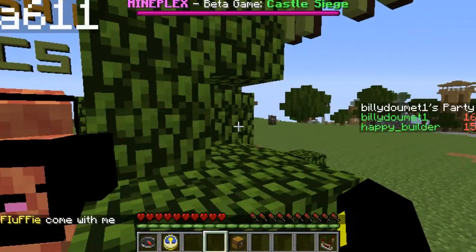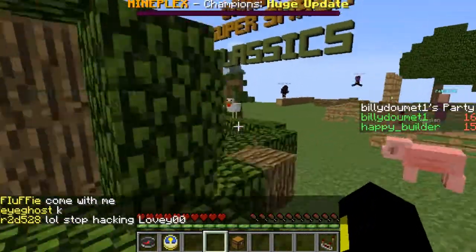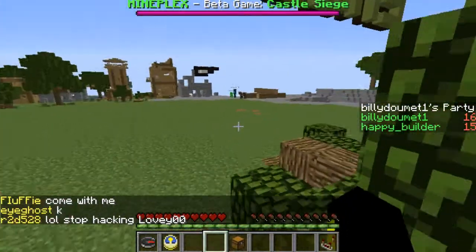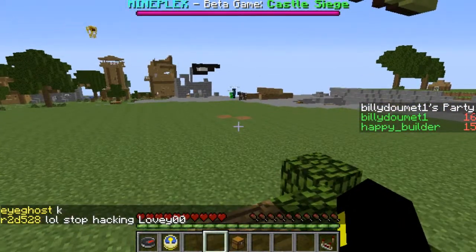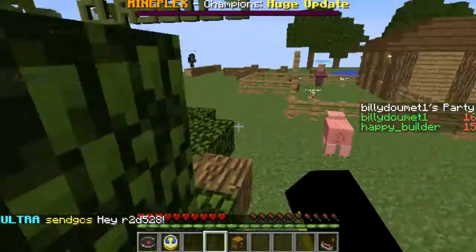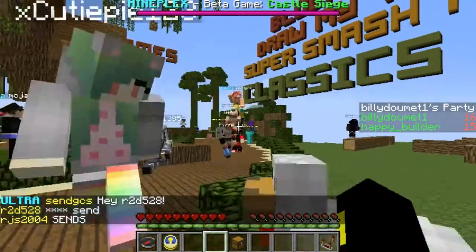we're going to be flying with a little secret that's probably going to be changed and banned once MimePlex sees the video. But basically, it allows you to fly in the hub server. And you're probably thinking, how do I fly? I'm going to teach you how to fly — look at that stack, it's like 10 people in there.